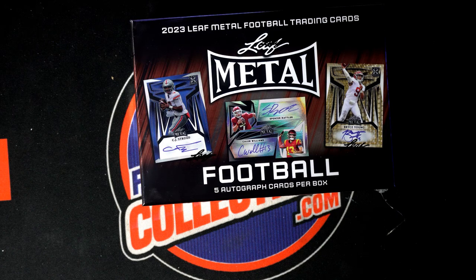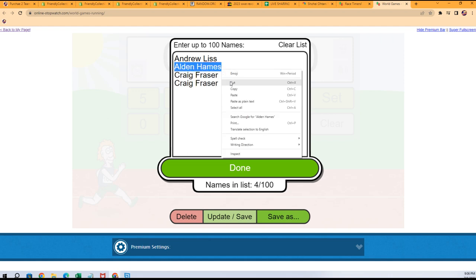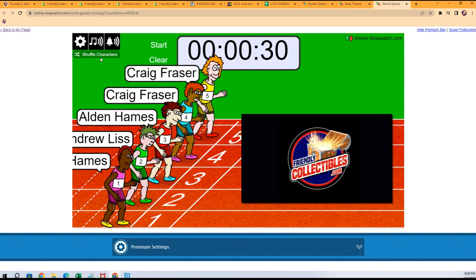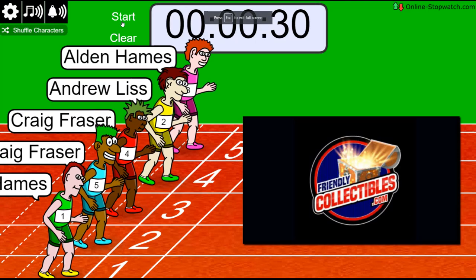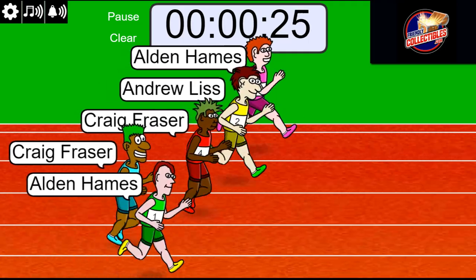Alden's got the last race spot. Here we go. Lucky number seven — on your mark, get set, go. So this is a big race. Winner gets five spots in the rip.